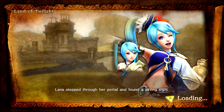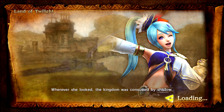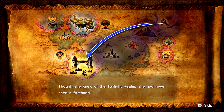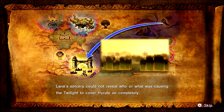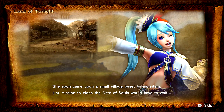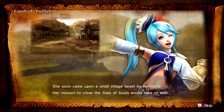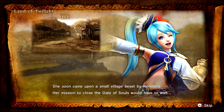Lana stepped through her portal and found a jarring sight. Wherever she looked, the kingdom was consumed by shadow. Though she knew of the Twilight Realm, she had never seen it firsthand. Lana's sorcery could not reveal who or what was causing the Twilight to cover Hyrule so completely. She soon came upon a small village beset by monsters. Her mission to close the Gate of Souls would have to wait.